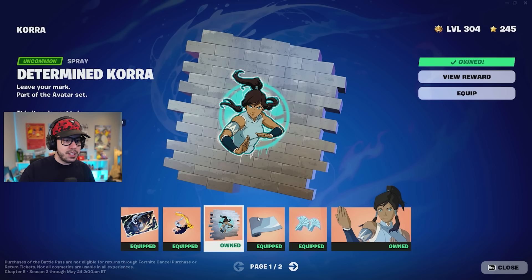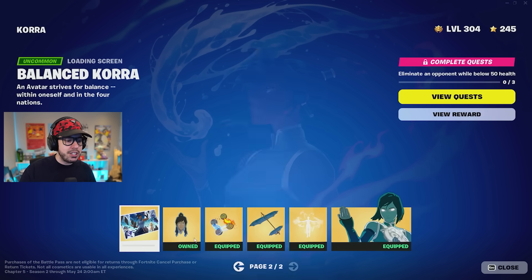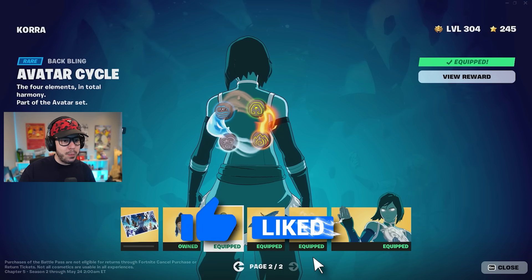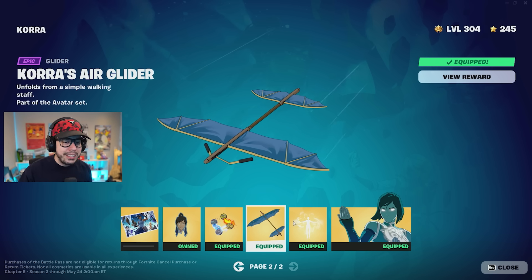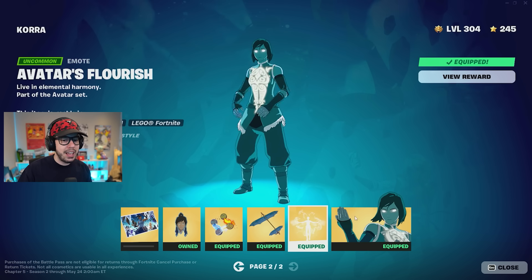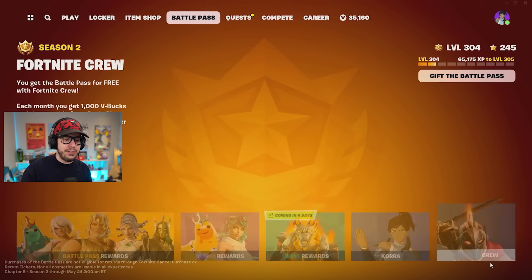So you get a loading screen, Avatar's Descent contrail, which is really cool, a spray, a wrap — we got Waterbenders Battle Fans, very interesting. Korra, which I think is all right, but the next page is even cooler. We've got the Korra Reacts emoticon, then Avatar Cycle back bling which looks sick, Korra's air glider — she doesn't really rock it like an air glider, it's just like a normal glider — and then Avatar's Flourish. All of that is available now; you can cop that if you do all the quests.